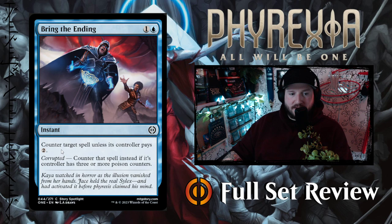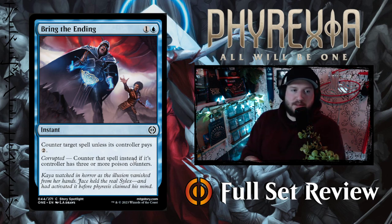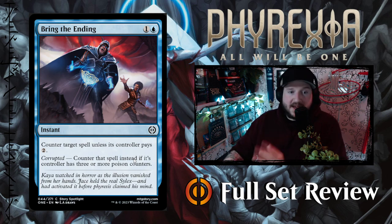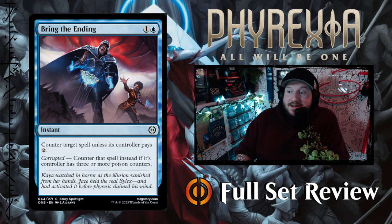Then we've got Bring the Ending — one and a white for an instant. Counter target spell unless its controller pays two. And Corrupted: counter that spell instead if its controller has three or more poison counters. This is a fantastic example of Corrupted done right. A two-mana 'counter target spell unless they pay two' is something we've seen before — Make Disappear is one of the most popular counterspells in standard, and every blue control deck has multiple copies. This is the exact same thing but with Corrupted on top, so if your opponent has three or more poison counters it's just a hard two-mana counter. I love this card.